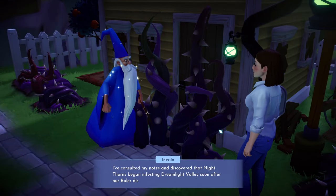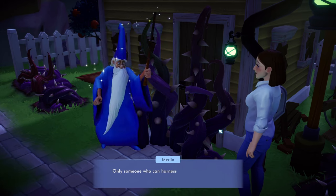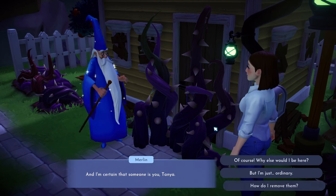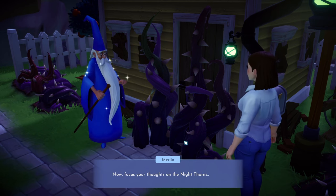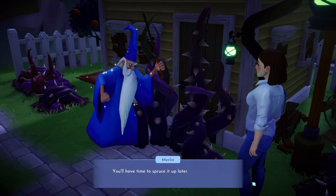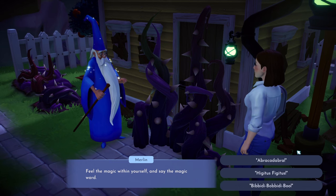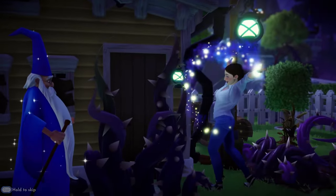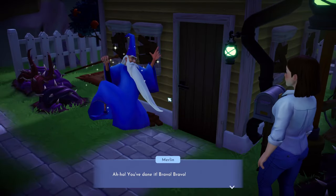Inside: 'Night Thorns began infesting Dreamlight Valley soon after the ruler disappeared. Only someone who can harness the magic of Dreamlight will be able to remove them — and I'm certain that someone is you, Tanya.' — 'Of course, why else would I be here?' Focus on the Night Thorns, say the magic word... 'Abracadabra!' — 'Straight to the point, quite a classic.' We did it — bravo!